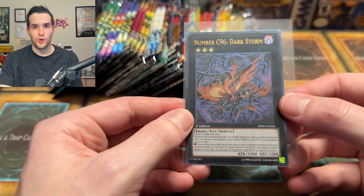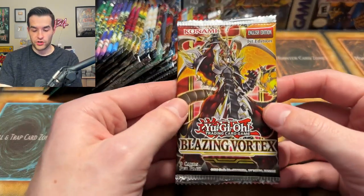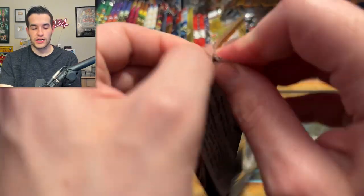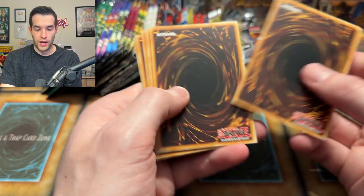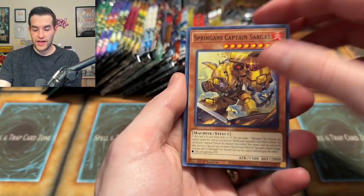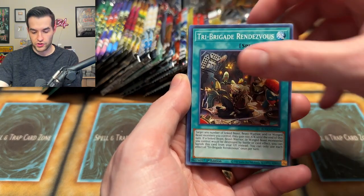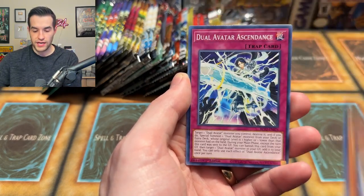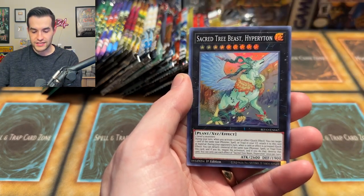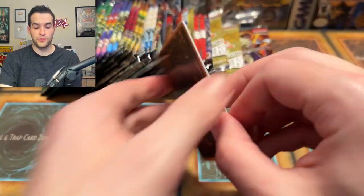That was a crazy pull — we need a Ghost Rare, Collector Rare, and Starlight Rare. That would be pretty epic. Springens Captain, Ojama Pink, Digital Bug, the Tri Brigade, Linear Equation, Arm Dragon Lightning, Springens Rocky, Dual Avatar, and Sacred Tree Beast Hyperton. Nothing too crazy. One final OTS pack — will it be an Ultimate Rare Sprite Blue? We have Orr, Mud Dragon of the Swamp, and a Rescue HHQ — just a super rare, no big deal.